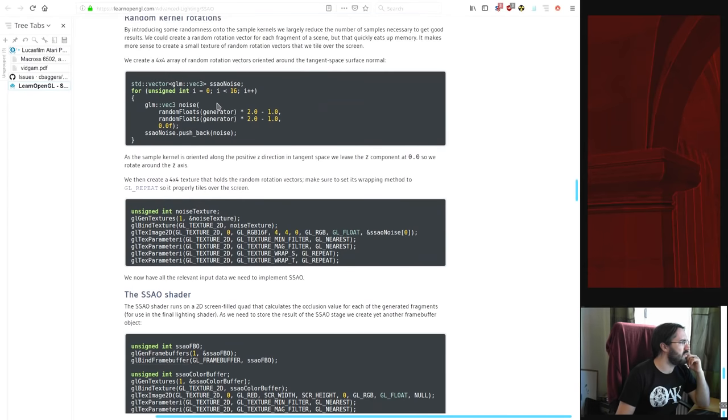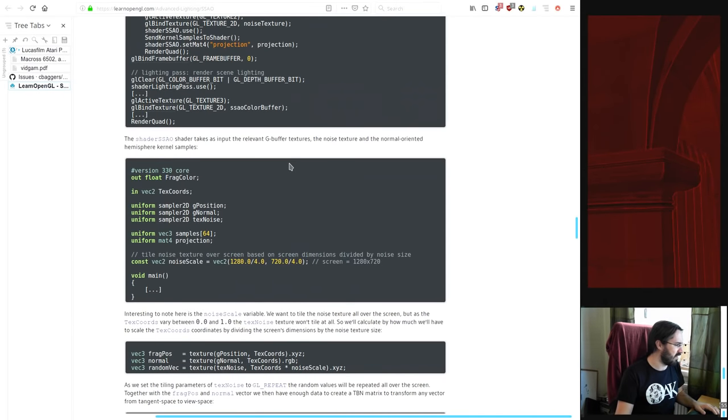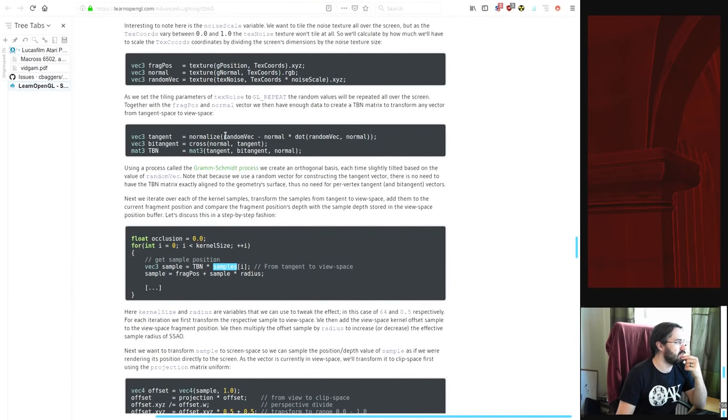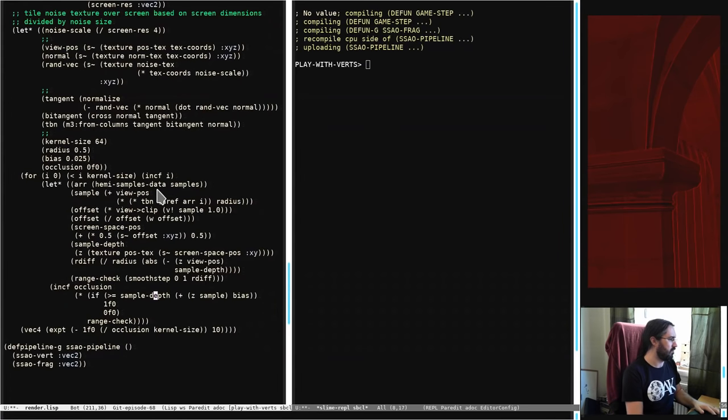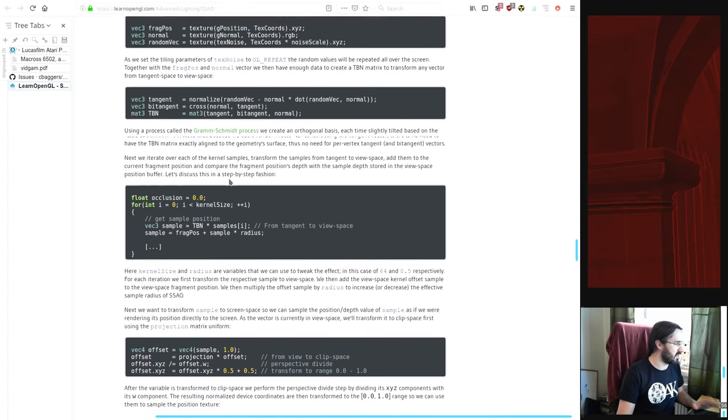The bit I don't remember is where we pushed in these rotations. We put this noise in — we calculated our hemisphere based on that as well. When we were calculating this tangent-by-tangent-normal matrix, we were using the samples here. There's RandomVec — RandomVec minus normal, and RandomVec times the dot product of RandomVec and the normal. That's where we're using it. Okay, not going to worry about what that was now. We've got to get on with the blur.